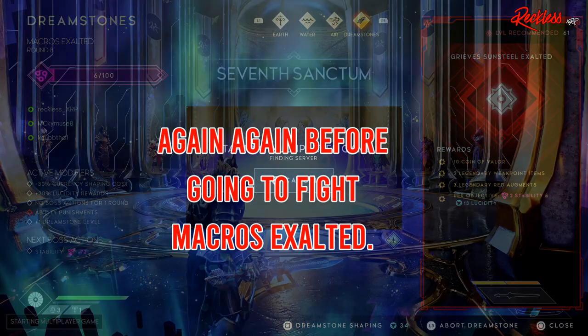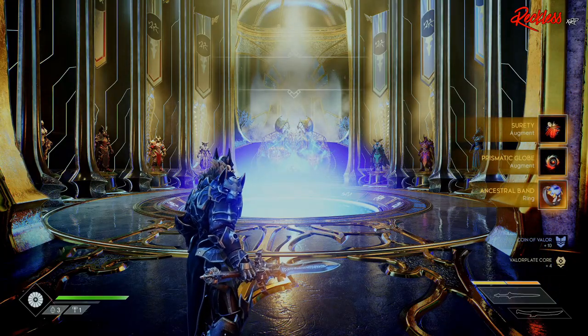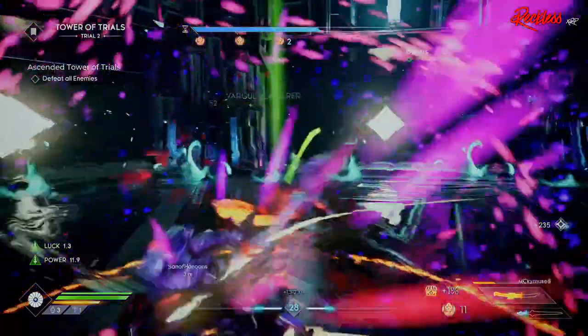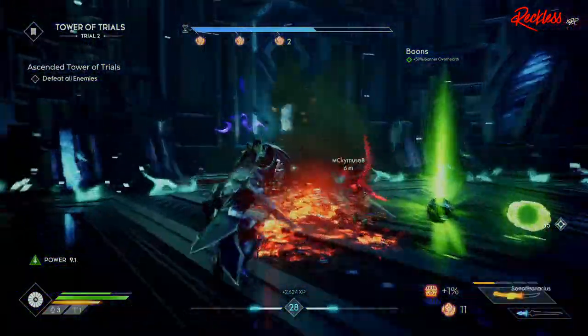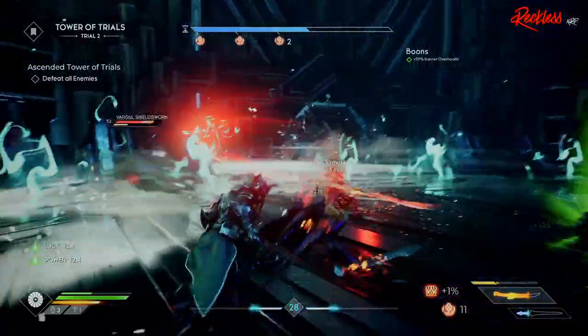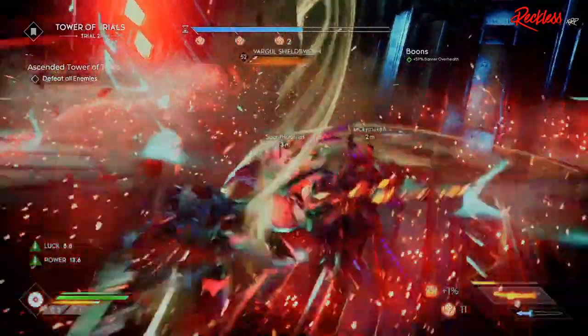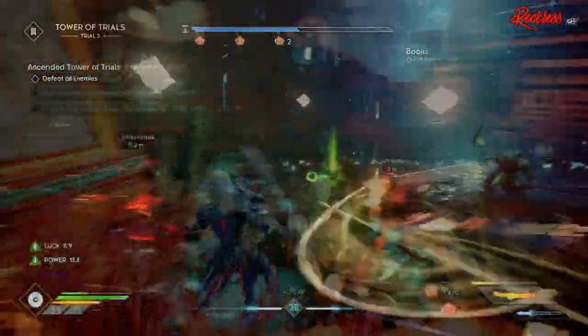The second way for Shirty to drop is from bosses, sub-bosses, and or adds in the game — and that includes the newly revamped Ascended Tower of Trials, or ATOT. The third way, and probably the one that is more luck, is that Shirty can drop at any time in the game, even if you're like smashing pottery.